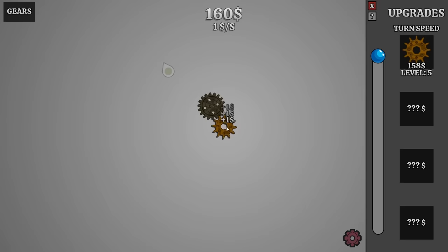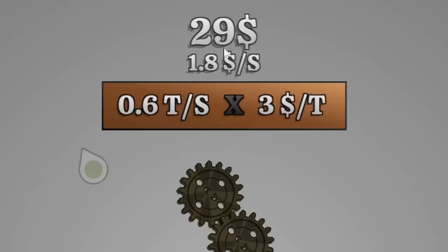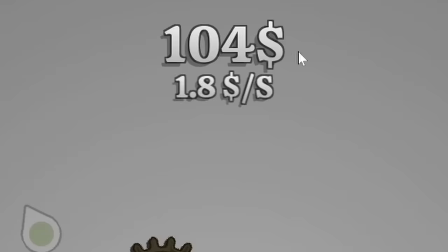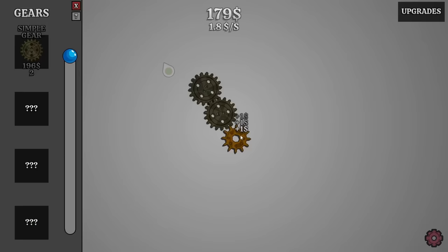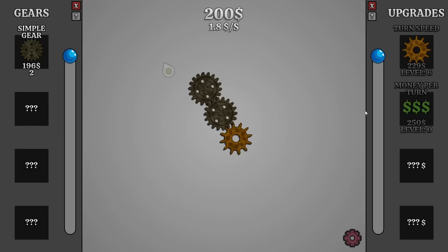We are getting a dollar every second because there's two of them rotating at half a dollar a second. So the next time I get a turn speed upgrade, it goes up 0.2 every time. But turn speed is no longer the optimal upgrade — it is simple gears. Now we're just shy of getting $2 a second, although we're actually getting $3 a second. So that combined with the power of my clicks — and that just made a noise — we can get the upgrade for money per turn.